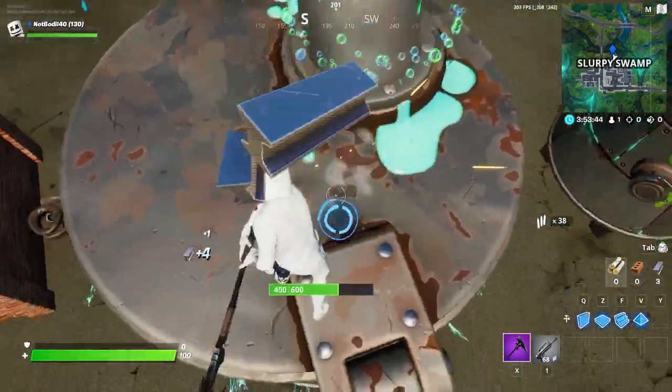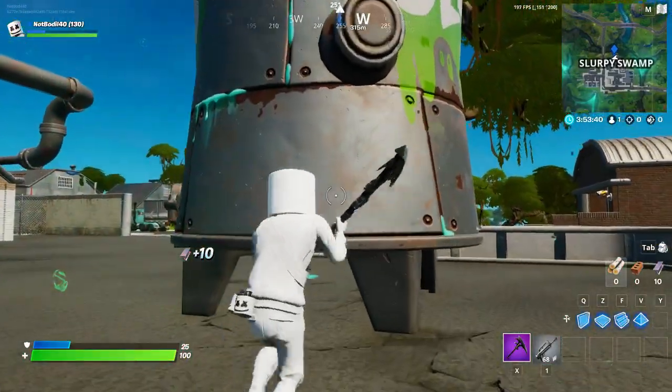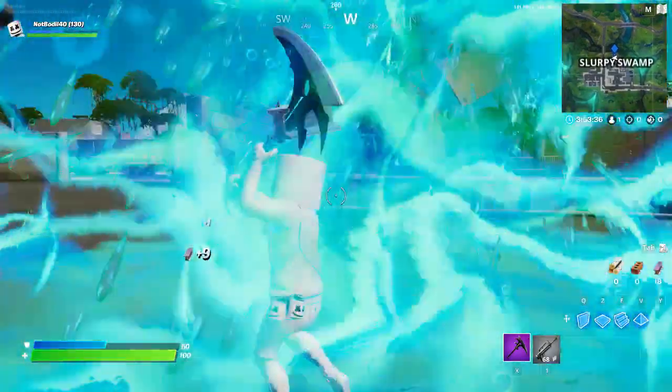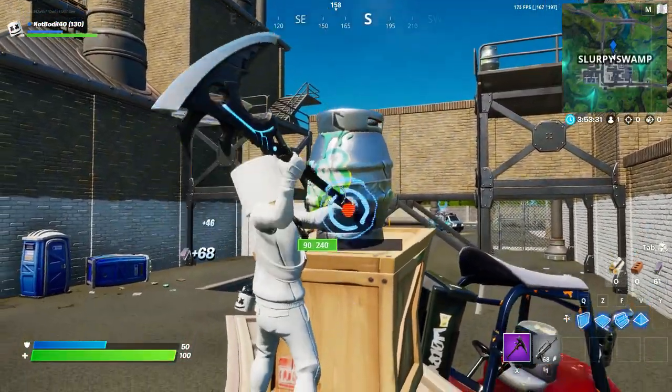We have two slurp silos and these nodes are a little bit harder to destroy, but they do give you 25 shields. Basically you gotta destroy 10 of these or any barrels and stuff. There are barrels — these are much easier to find and destroy, as you can see.